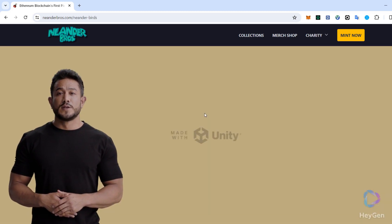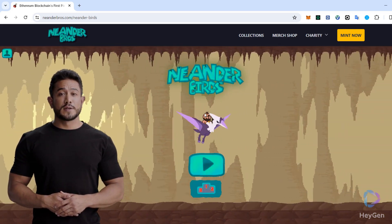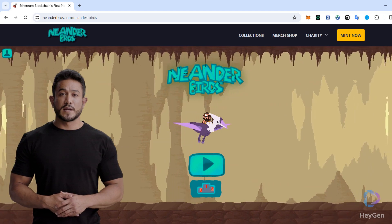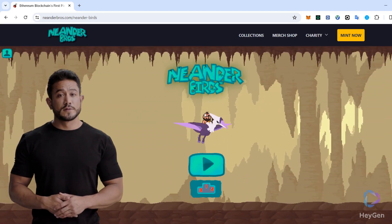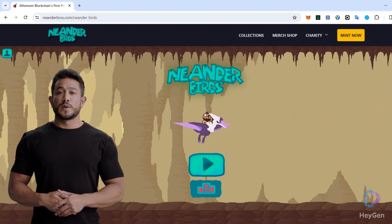When you enter the Ninder Brothers Project site, there is a button called Play Now on the main page of the project. I click on this button and enter the game page. The first few times it will load a little late, but wait until it is fully loaded.